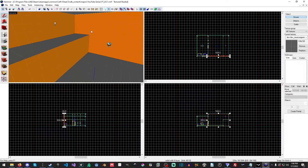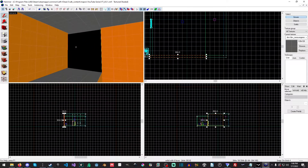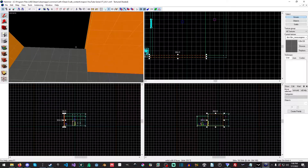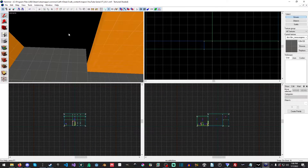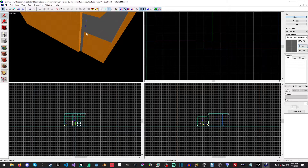So the first thing we're going to do is we're going to start working on level expansion. So we're just going to grab this and drag it over. We're on grid size 4 and we need to be on grid size 16. Boom, there we go. So we're going to make some walls here.